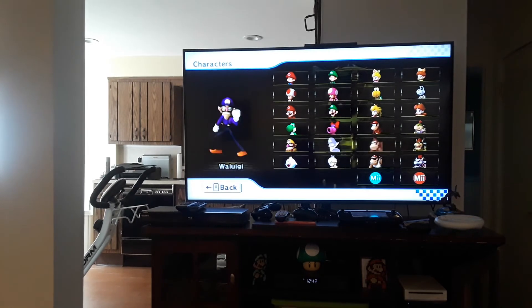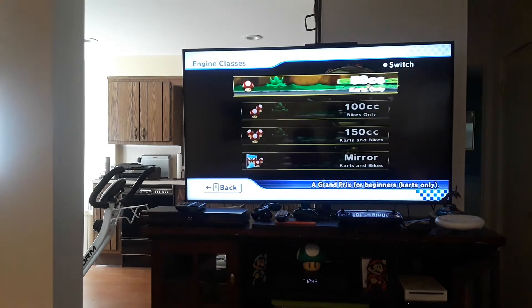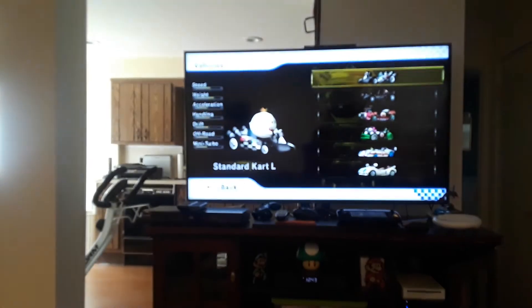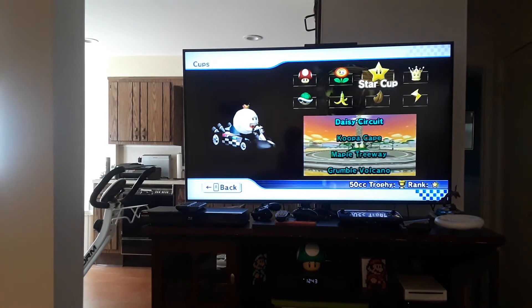All these are unlockable characters in the bottom row. To unlock King Boo, you just go to 50cc speed and you have to win the Star Cup.